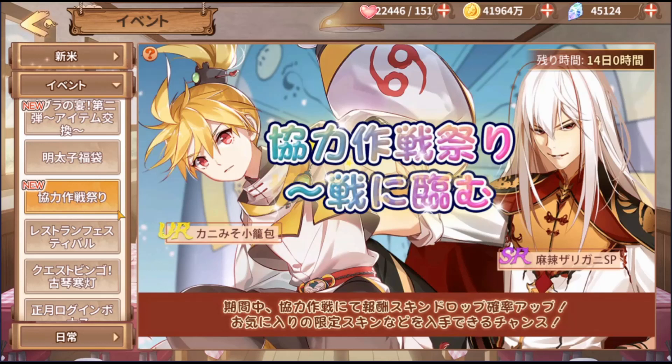This is for a regular event that we have on Food Fantasy Japan — it's a team-up feature. This banner is announcing a rate-up in the skin drop, featuring two footsouls: S.R. Boston Lobster and S.P. — whatever that means.